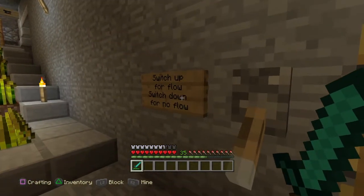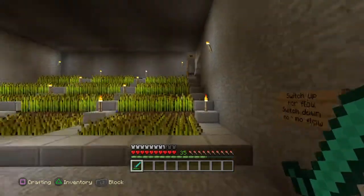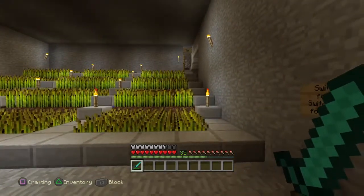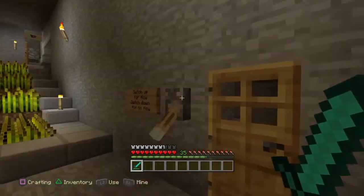So I'll kind of show you how it works. Switch up for flow, switch down for no flow. By the way, this is very, very simple redstone. I'm not very good with redstone, but I figured it out with no help. I didn't watch a tutorial or anything, but I have seen influence from other people. So let's go and test it out.